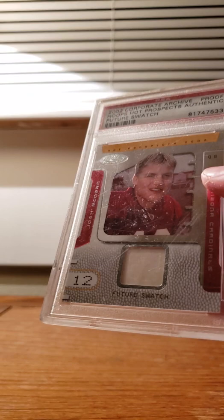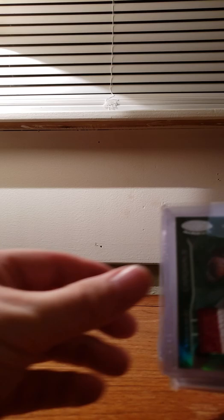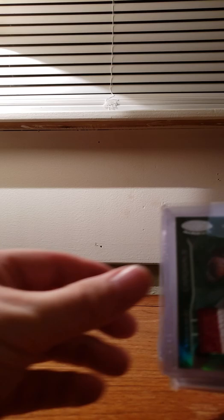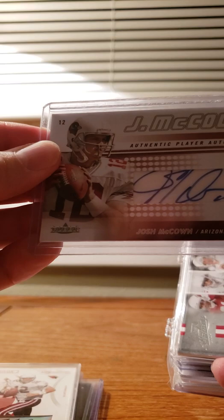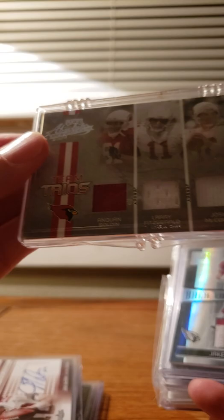An ETOPS Rookie — nice dust on there. A proof from the Fleer bankruptcy auctions. Somebody had it graded. A couple more, a couple of Gemini 10s, Auto Rookies and Stars. A Mirror Emerald to 5, SPX Spectrum to 25, Pigpen Auto to 100, Prime Proof to 65. Fleer Auto to 150, Team Trios.